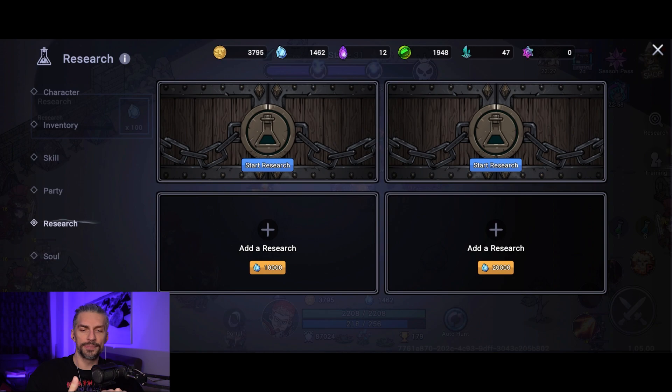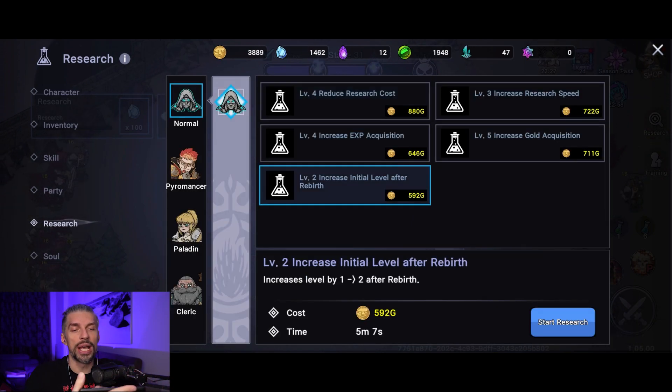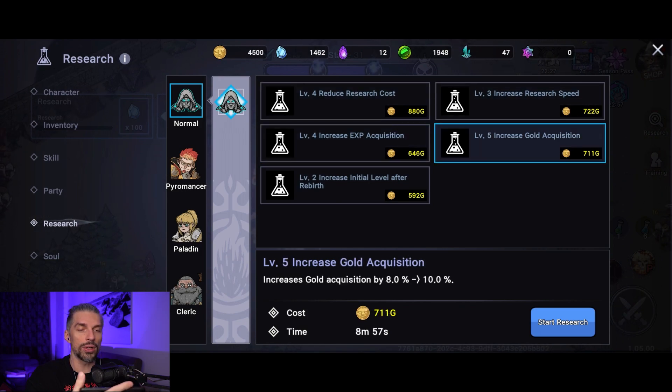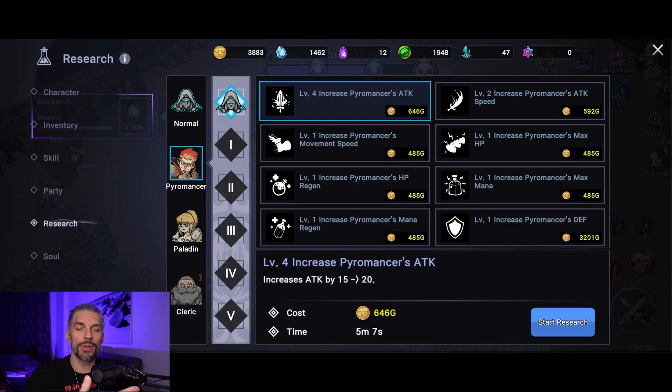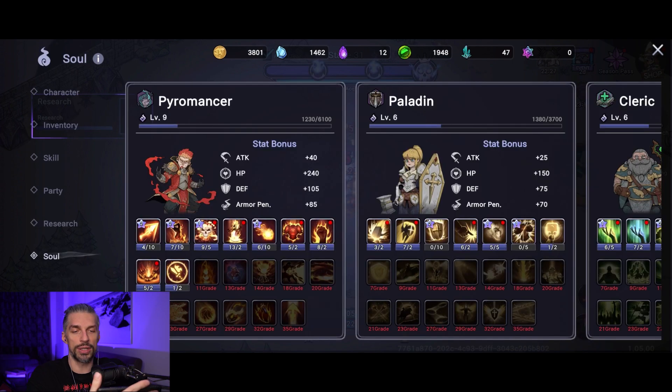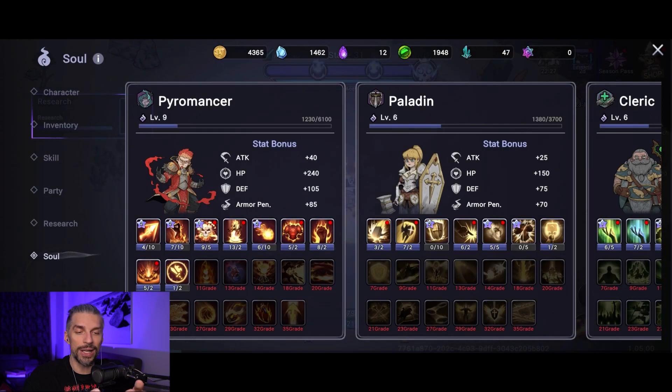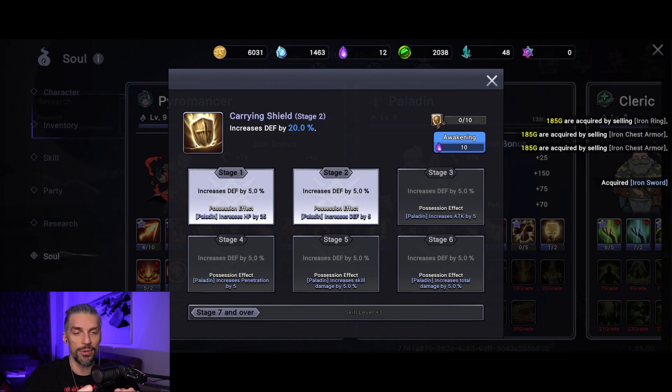In the research screen you do long-term upgrades for your heroes. There's also an 'after rebirth' level which is probably a prestige mechanic we'll see later. Start with research cost, research speed, XP gain, and gold gain — all of that is always good. Then move on to upgrading your damage dealers, because the stronger they are, the faster you clear levels and earn gold.